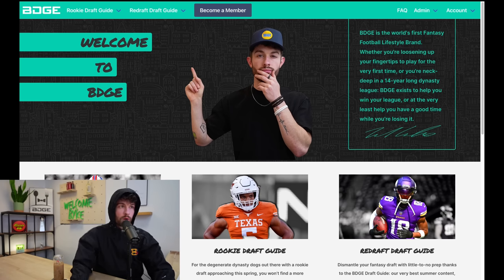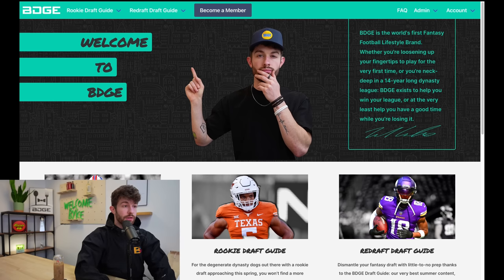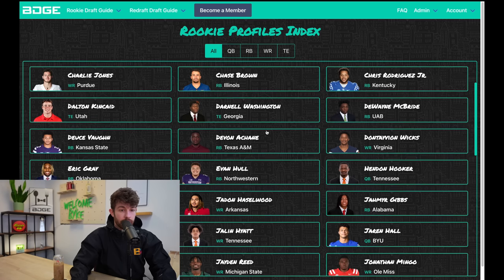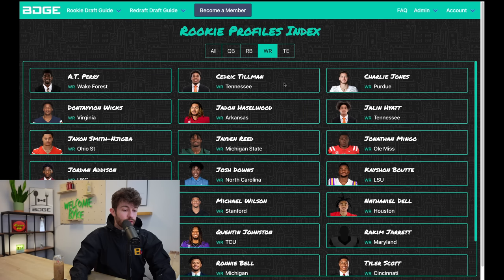We're going over to the rookie draft guide because this is where we do our best analysis. This is where we've done most of our work on these rookies. As we're diving into the profiles, we're going through the three profiles of these guys that I personally did and wrote up. You can find the rookie draft guide on bdge.co — homepage, rookie draft guide dropdown, rookie profiles. We've got nearly every fantasy-relevant rookie here, filtered by name and position.